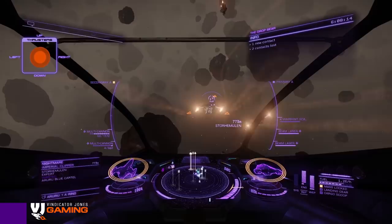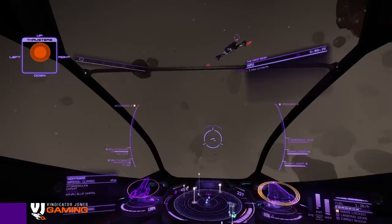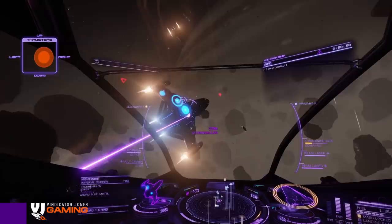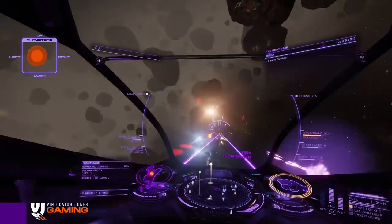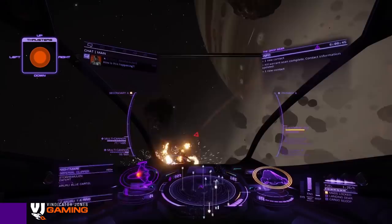Okay, moving into this expert level Clipper. Just moving into position, trying to get as close as I possibly can. He's trying to get a turn around on me, but because I'm so close, the AI doesn't know which way to turn. So it's always really good to stay as close as you possibly can. Easy squeezy.